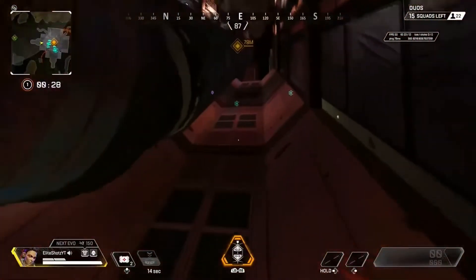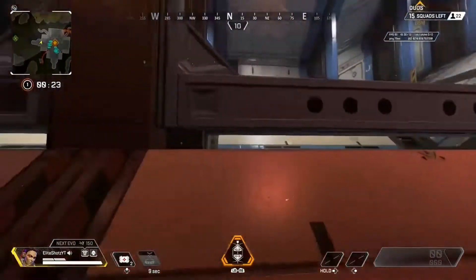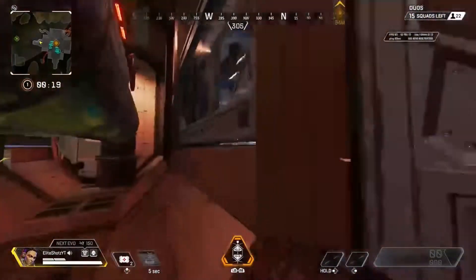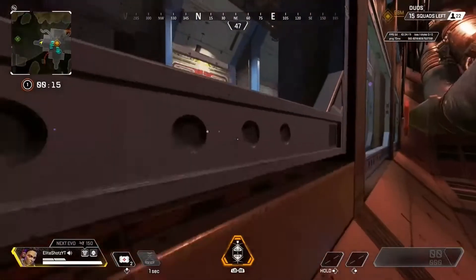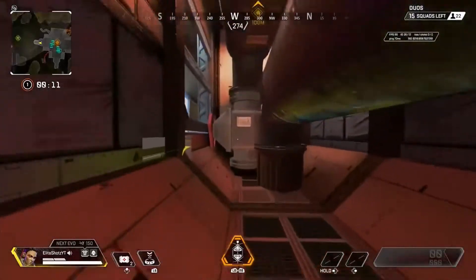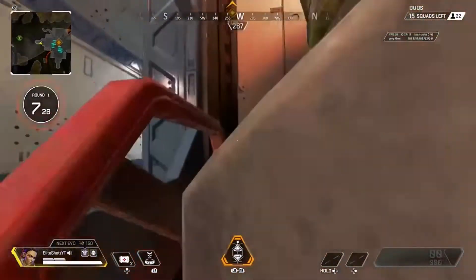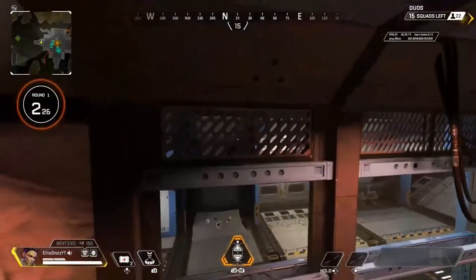I like this glitch — it's a pretty cool one. If you have a gun, you can shoot through these cracks right here, but you can't shoot through the walls, so the cracks are the only place you can shoot through. I haven't found out if you can get out — if you get in here you might be stuck, but I'm pretty sure there's a way out.